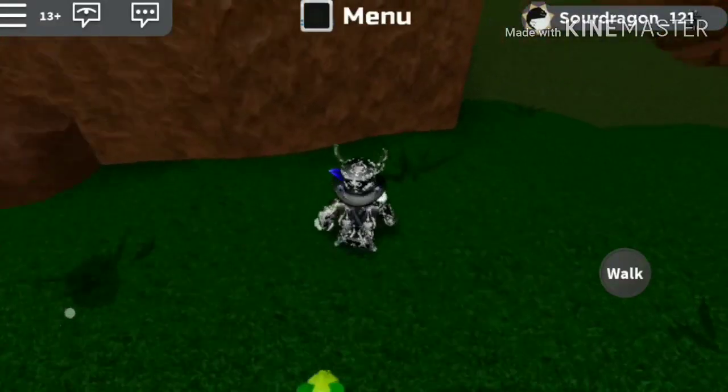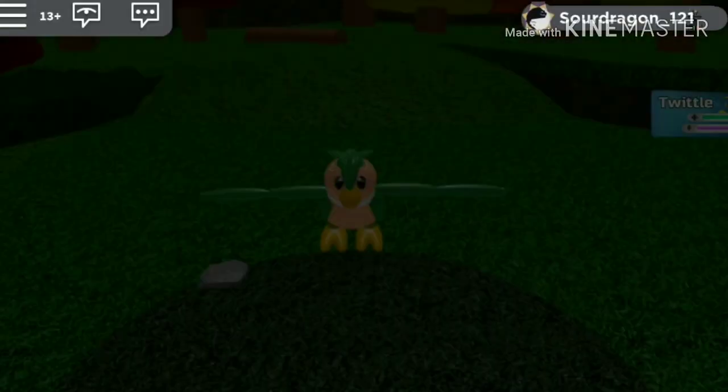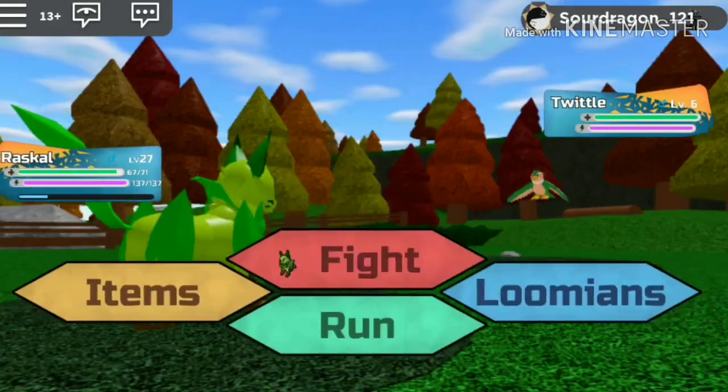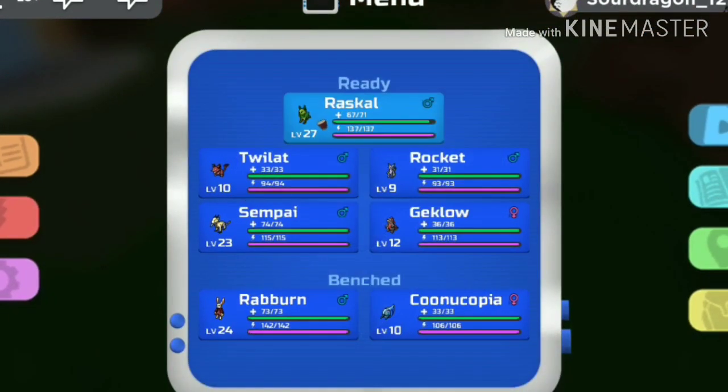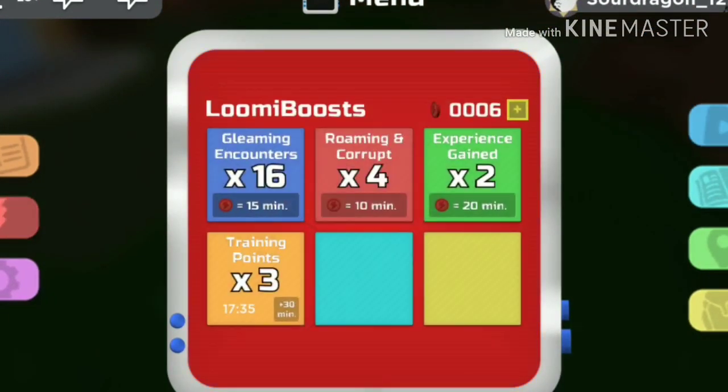When you come across a babe or jeklo, just run so as not to ruin your stats. And that's basically all there is to it. I do recommend you use a stone of training if you can afford it.